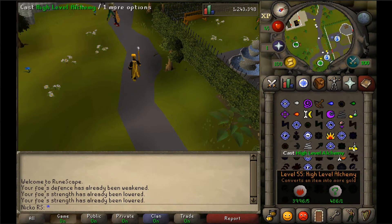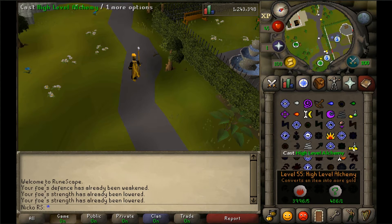From level 55 to 99 magic using High Alchemy will require you to cast it 197,967 times. This will require 989,835 fire runes, 197,967 nature runes, and the item you are alching — 197,967 of them. Bear that in mind: it's not just the runes you need to buy for this one, you also need to buy the item.